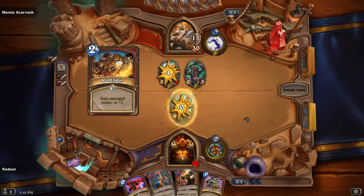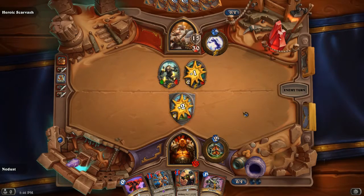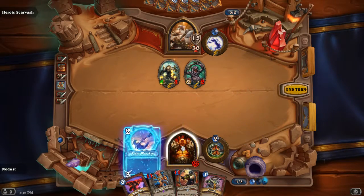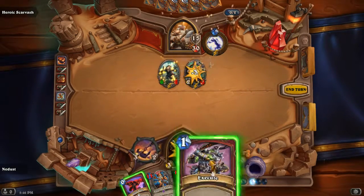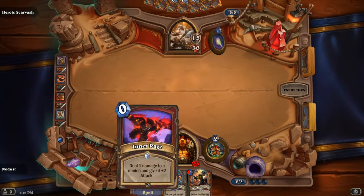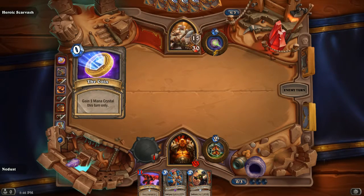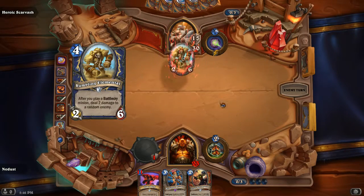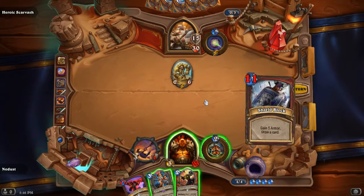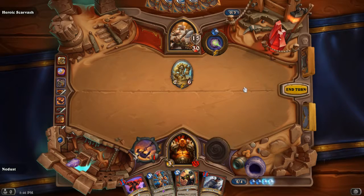We have a pretty nice Execute. I'll Win Axe Execute - this is turning up pretty strongly. I have Inner Rage and BGH next turn. Actually I don't think I can play Inner Rage - it's going to be 11 mana. But I have a BGH to contest the Ancient Shade. I remember he has an Ancient Shade in his list. Rumbling isn't too scary, but I want to deal with it at some point.